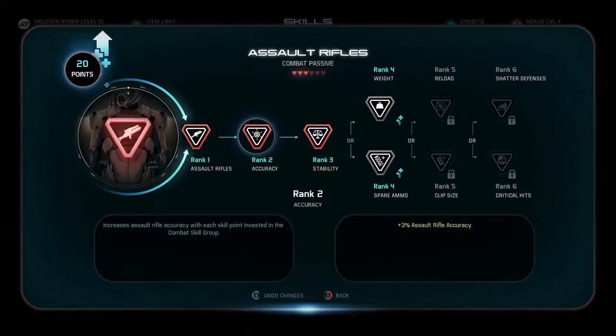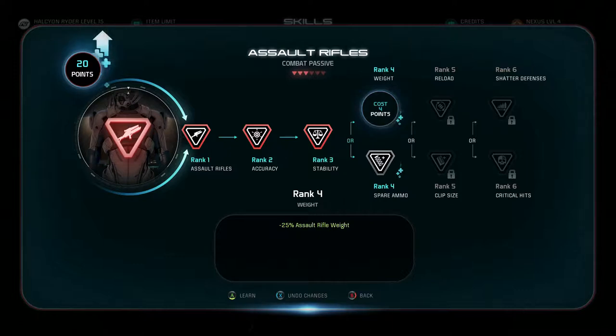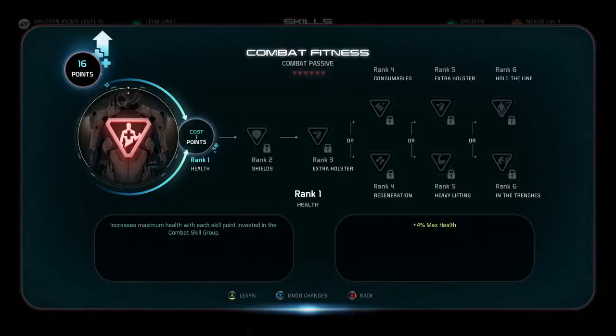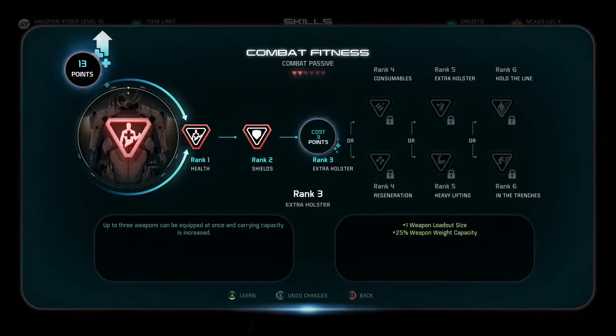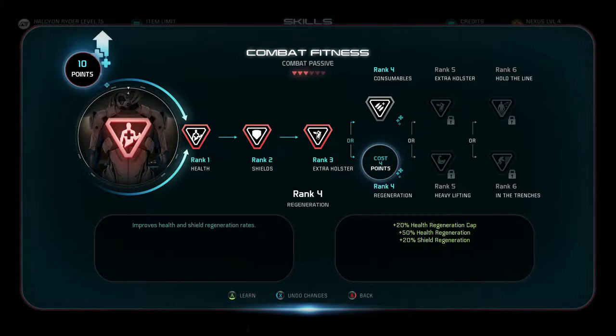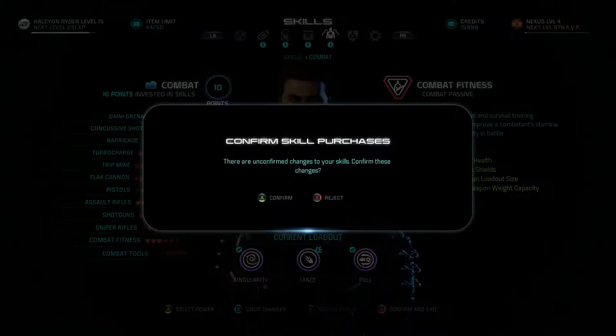Can't quite get combat fitness yet. It's 6, so if we spend one more in here, then we can go in there. Should we down the weight or up the spare ammo? I'm thinking spare ammo right now. And then combat fitness. Plus 20% shield regeneration cap, plus 50% health regeneration, plus 20% shield regeneration. That seems really good. But we're gonna go the rest into biotics.